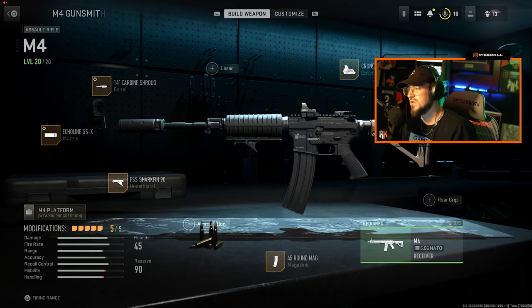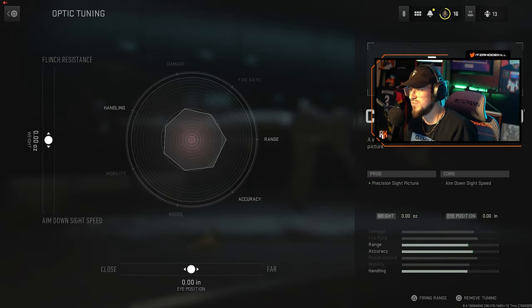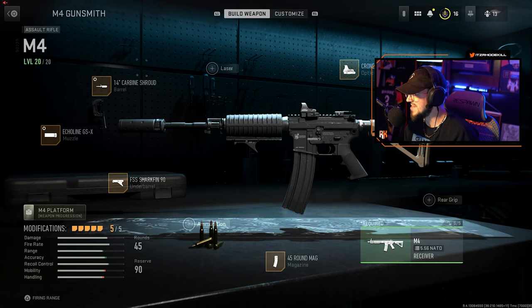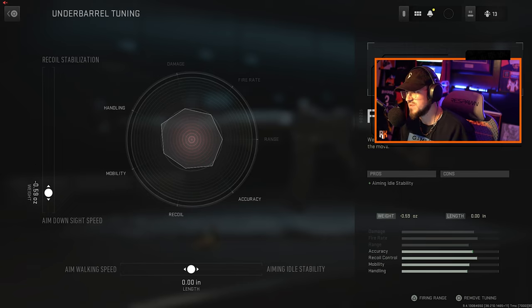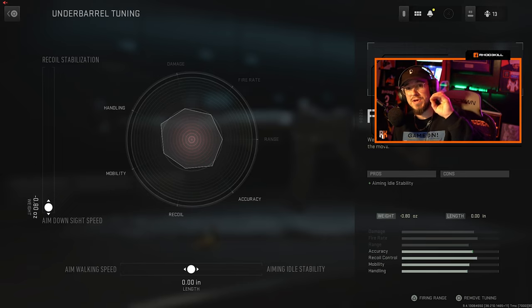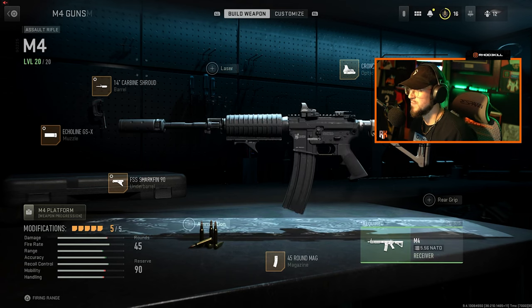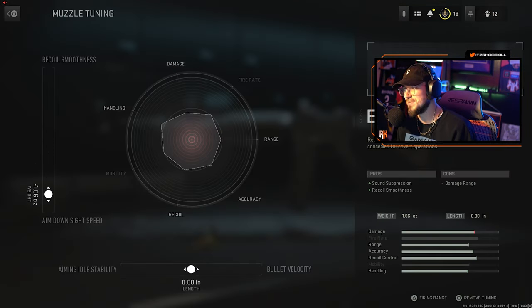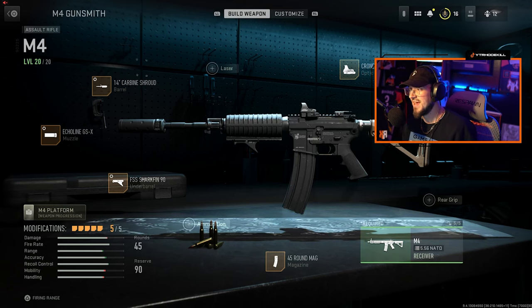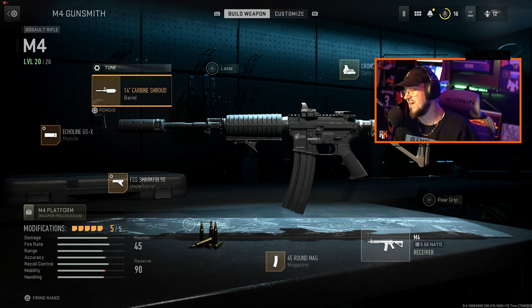It can be used for every single attachment — I can even tune my optics, which is absolutely crazy. If I go down to the magazine, you cannot tune that. But if I go to my underbarrel, you can tune it to make it more ADS speed. So if you make all of these attachments ADS speed, you could turn this thing into an absolute monster of an SMG — I'm not sure how bad the recoil will be. I can also go to my muzzle and tune that for ADS speed. So that is tuning a weapon in Modern Warfare 2 — thousands of different ways you can run this weapon for long range, SMG version, typical AR, almost anything.